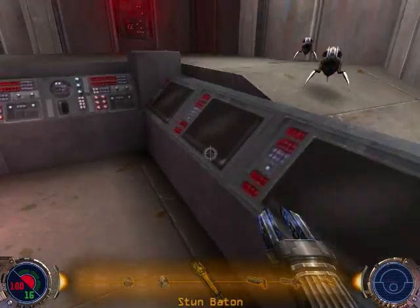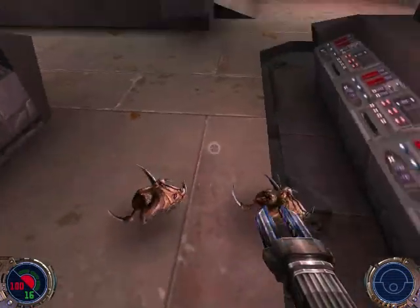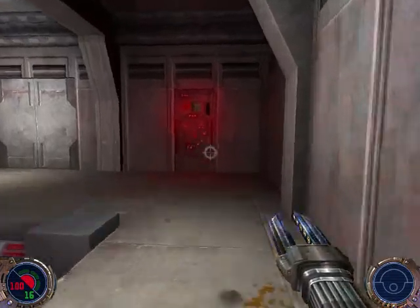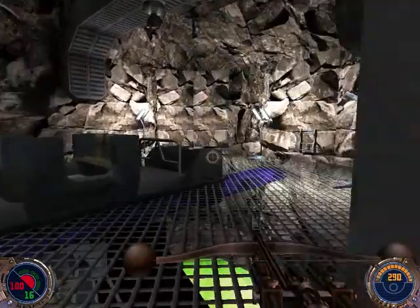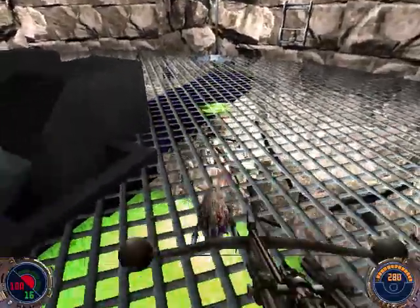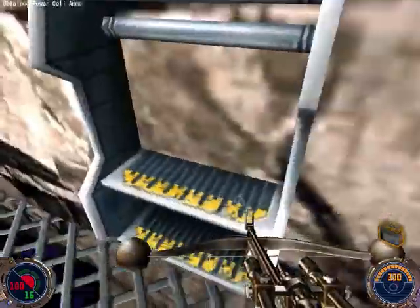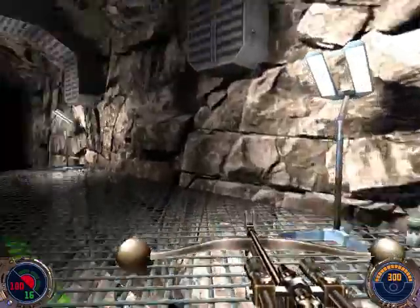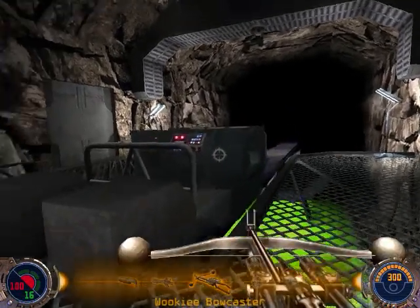Let's try the stun baton. That works. Back to the Wookie Bowcaster. This cart is here when it wasn't last time. It's powered by a different type of ammo — the Power Cell ammo — so if I run out of blaster rifle bullets I can always switch over to this.